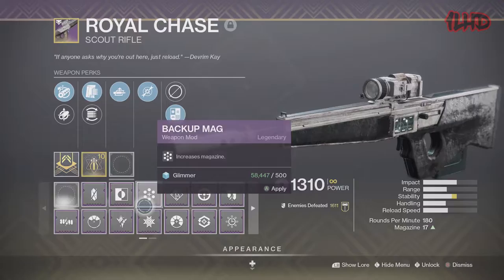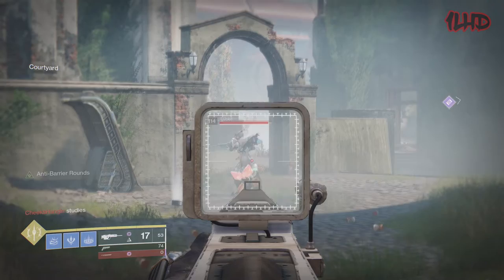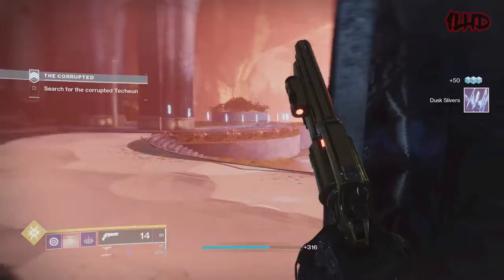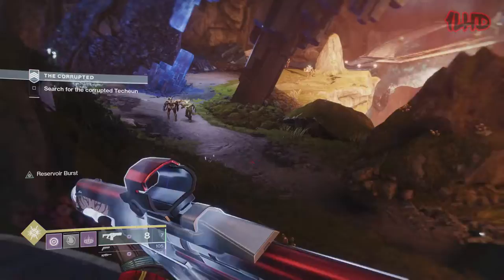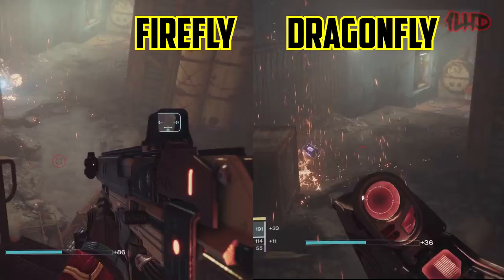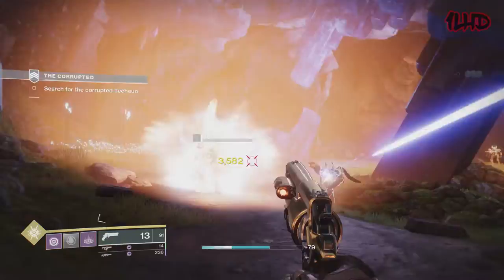The most obvious takeaway is that Dragonfly is undoubtedly an inferior perk compared to Firefly — and not just by damage alone. Firefly has the added benefit of increasing weapon reload speed as well, so without Dragonfly Spec there's absolutely no competition. Another thing worth noting: Firefly and the solar damage version of Dragonfly look identical. Sure, there's a small blast radius buff from Dragonfly Spec, but if you saw both explosions side by side you wouldn't be able to tell the difference.